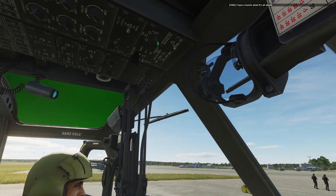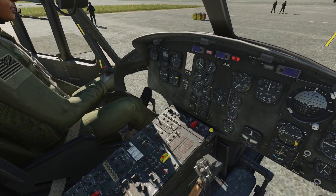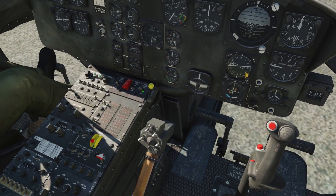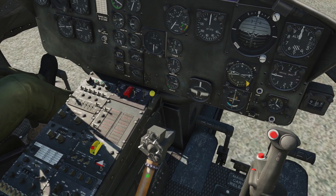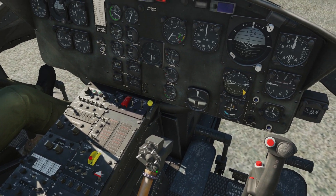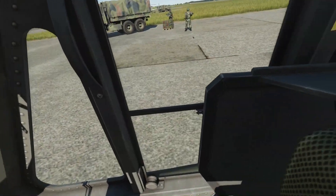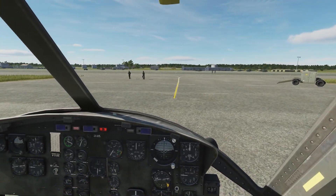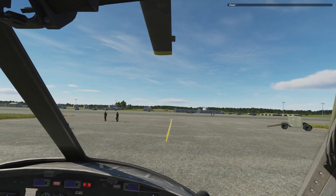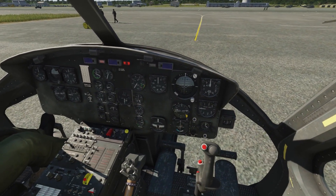AC phase. ESS bus. Main generator on. Battery on. Shut up. Close the doors. Turn these on. Throttle — idle, and then just below the detent. The rotor starts moving.